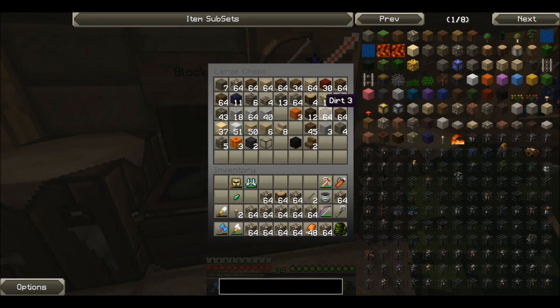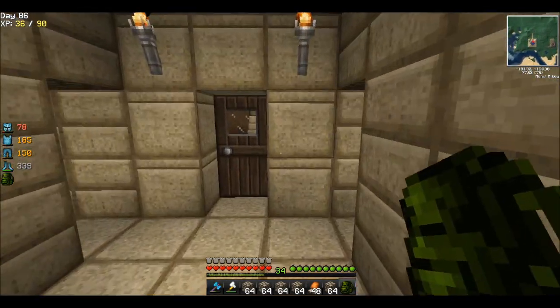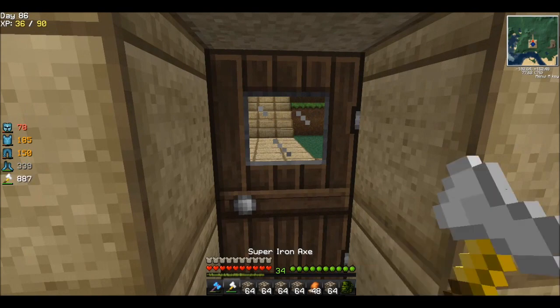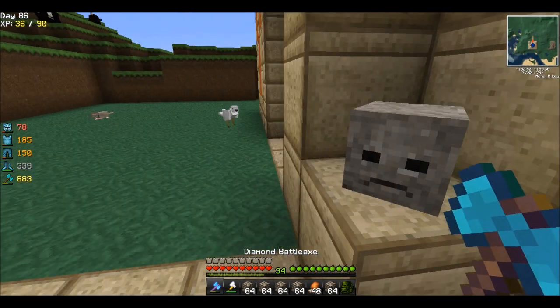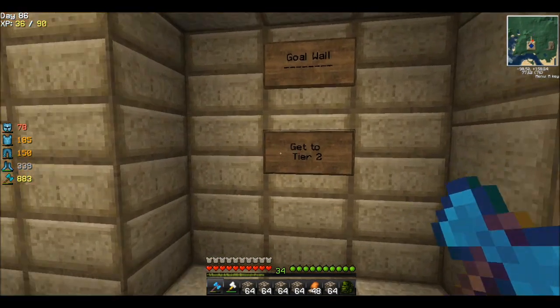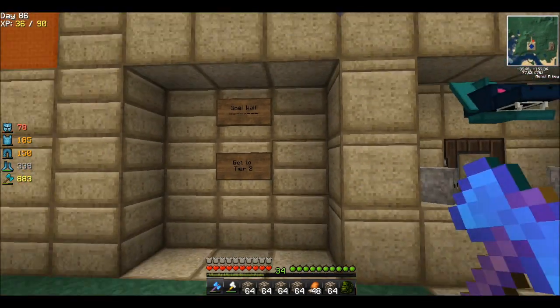Let me check what I have. All these ones are incomplete stacks. My throat is really dry, excuse me for that. The gold wall is saying get to tier 2 — we are at tier 2, but we want to fill out the full tier 2.